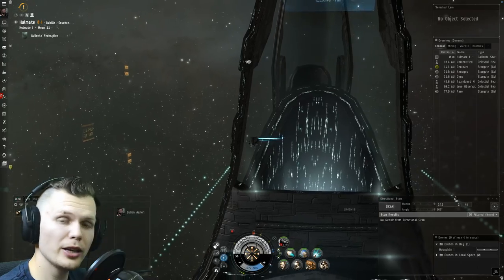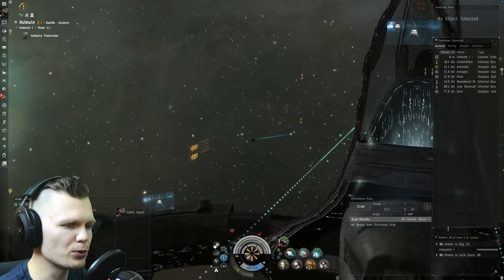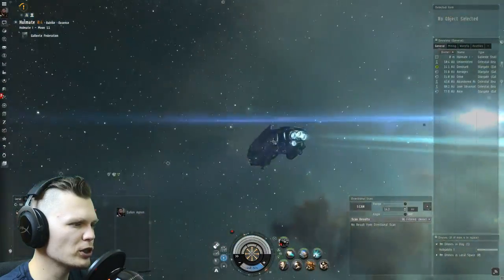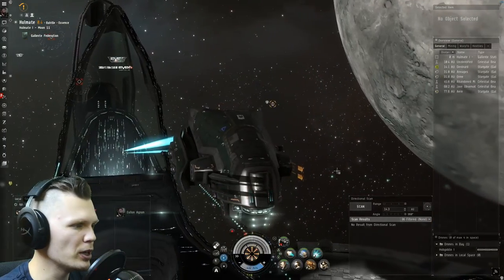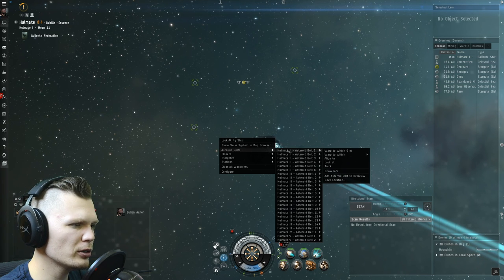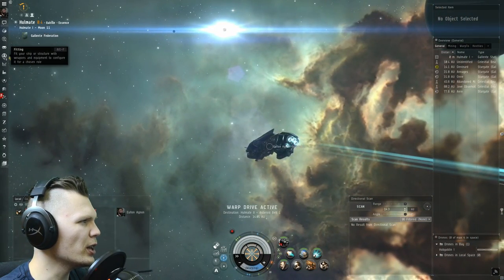Alright guys, as I promised I'm going to show a different ship — this time it is the Incursus. The legendary Incursus is right here. It breaks away from what I typically like to do when it comes to low-sec ratting, because this ship is slower, but it is an amazing ship for both PvP and ratting. Let me start looking for battleships, and as I'm doing that, let me take a look at the fit itself.